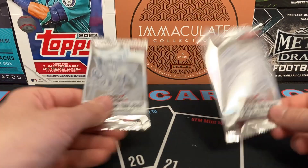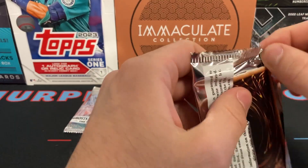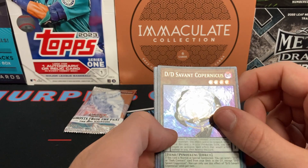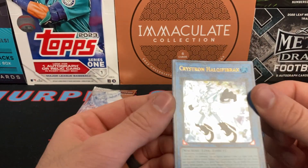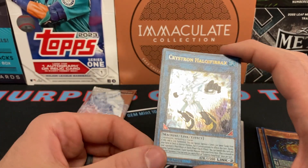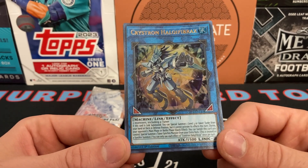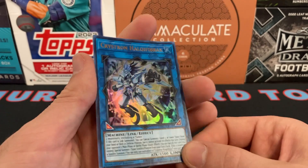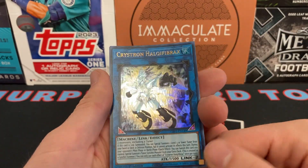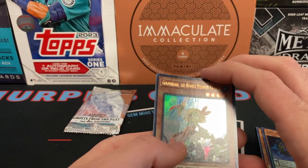We've got two packs left — a Blue-Eyes pack and the Dark Magician Girl pack. Saving the Dark Magician Girl pack for last. The Agent of Creation Venus. DDD Savant — and oh! Crystron Halqifibrax! This card absolutely destroyed the meta game for a long period of time. When it's link summoned you can special summon one level-three or lower tuner from your hand or deck in defense position — that just enables plays left and right, especially being a tuner. I don't think I ever got my hands on one of these before.